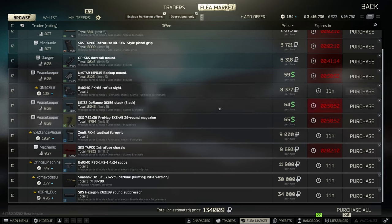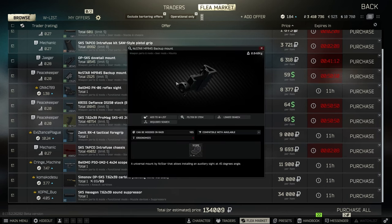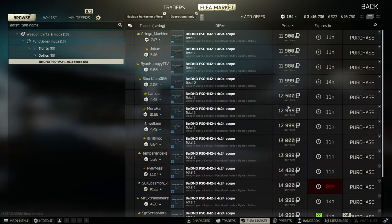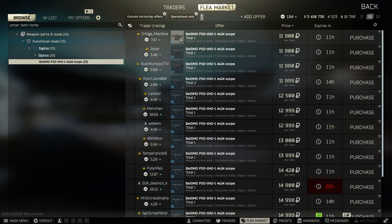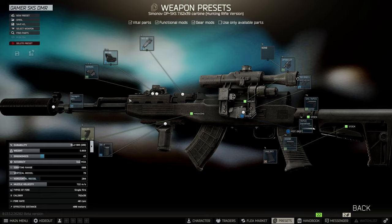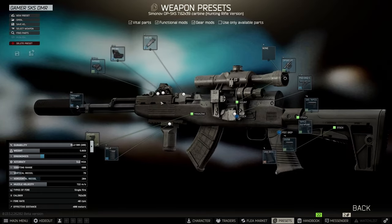It's basically all of the Tapco parts. The NC Star Cantad from level 2 Peacekeeper, the PK-06 from either the flea market or level 1 or 2 Prapor, and the rest you can pretty easily pick up. The one important thing to note is getting the PSO-1M2, because that's going to go for cheaper than some of the other scopes — about 10k for a 4x scope that, combined with the Cantad, gives you that 0 to 4x capability.